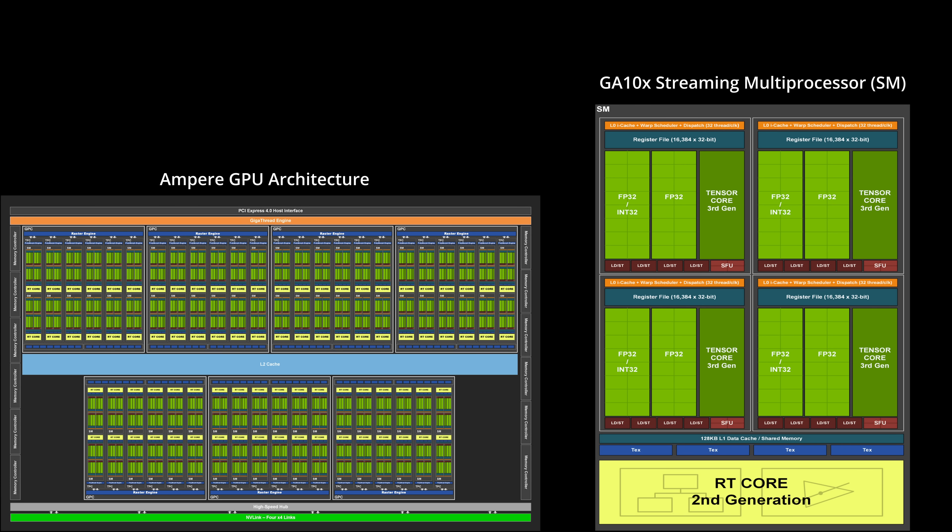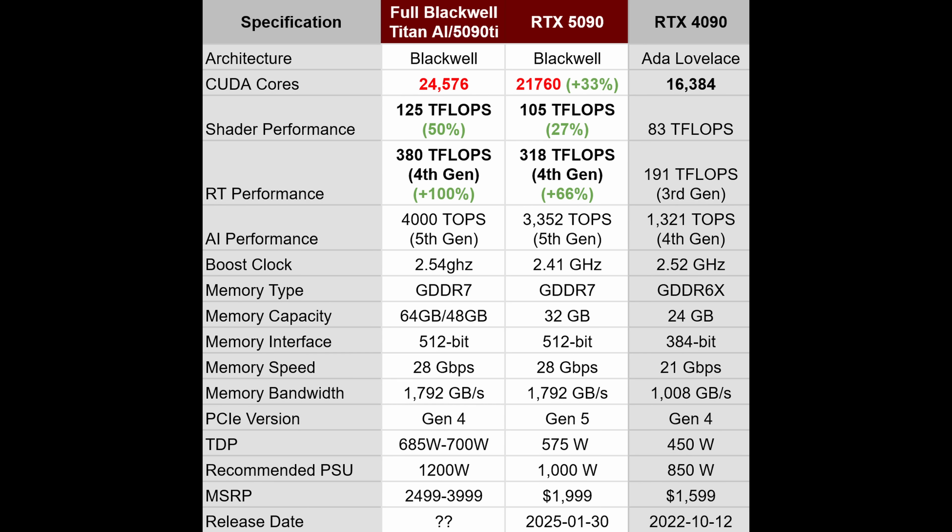It will be interesting to see, once NVIDIA releases the Blackwell architecture diagram, how much of the die area is actually used for ray tracing cores and tensor cores for AI. In summary, as any tech YouTuber or reviewer, we have to start thinking about performance in three categories: non-ray tracing performance, ray tracing performance, and AI performance. AI performance will be harder to measure because it's the sum of frames generated plus the quality of those frames. But based on what I've seen at CES, both from AMD with their FSR 4 and NVIDIA's DLSS 4, the industry is moving in the right direction, and that's good for gamers.